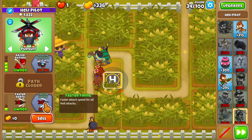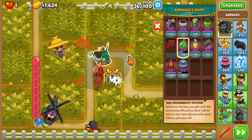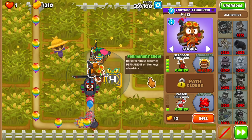Our next goal is a 3-0-2 Heli, which you should have by round 34. Make sure to give it a camo potion on round 36 for the regrow green Bloons. By round 40, our goal is to have the Alchemist upgraded to 4-0-1.